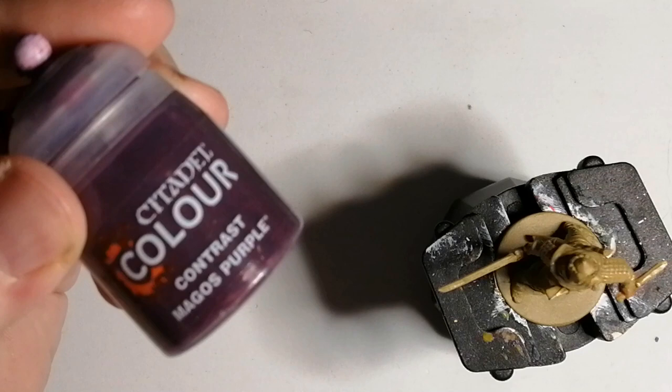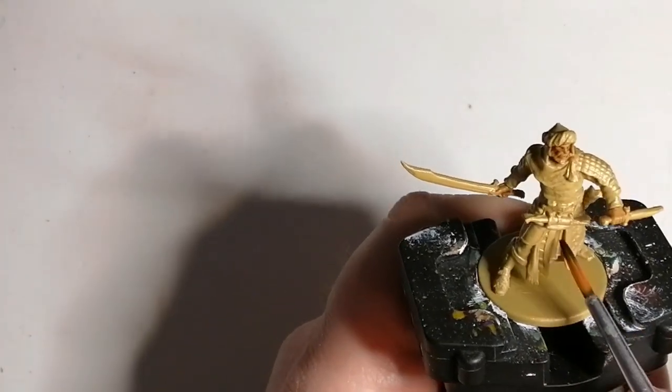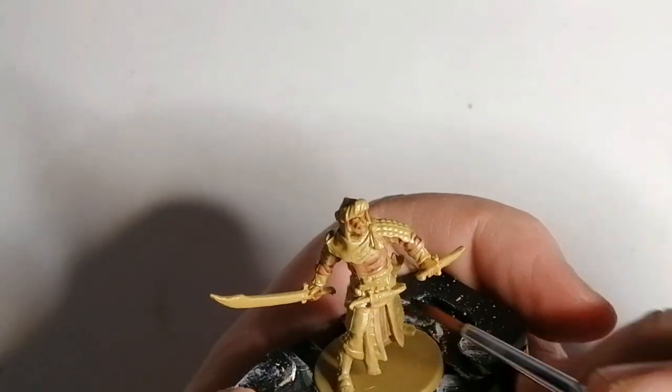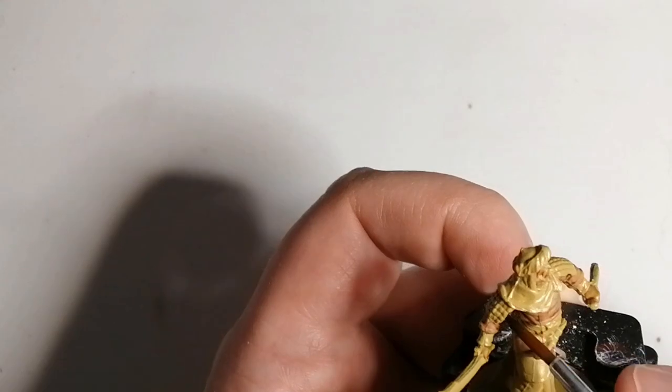Now we're going to move on to another contrast color from Citadel Paints: Magos Purple. This is going to be for his dressing — his shirt and stuff like that. I know the artwork shows more of a grayish, but I saw a purple hue in it, so that's why I went with this color.